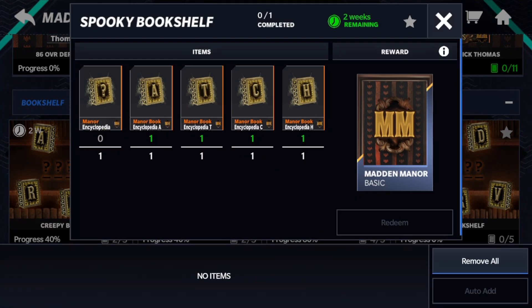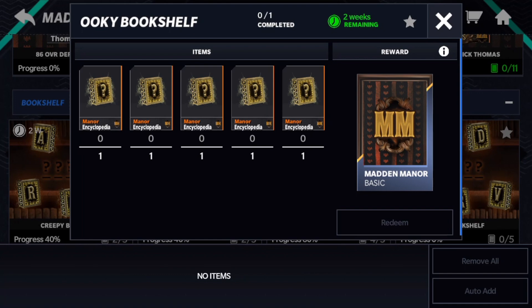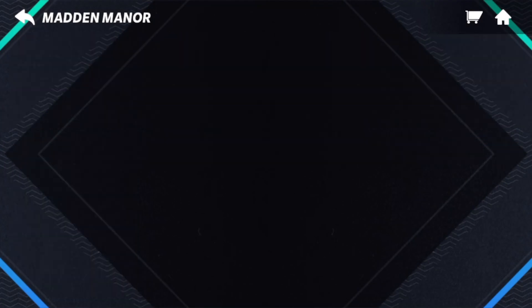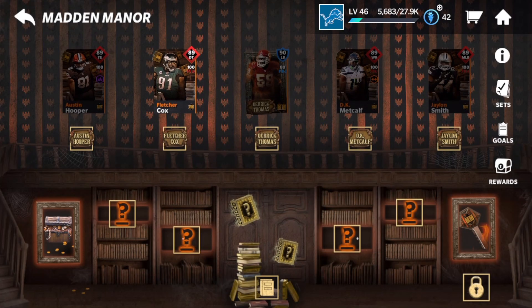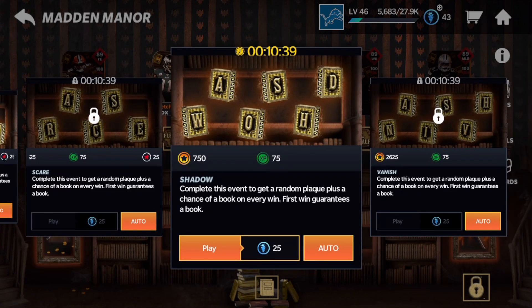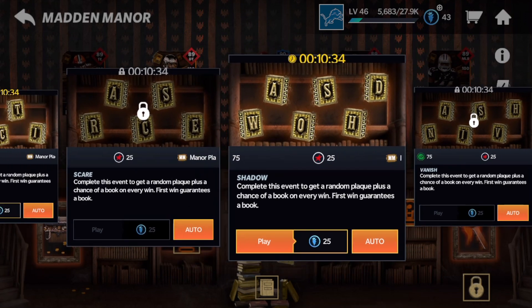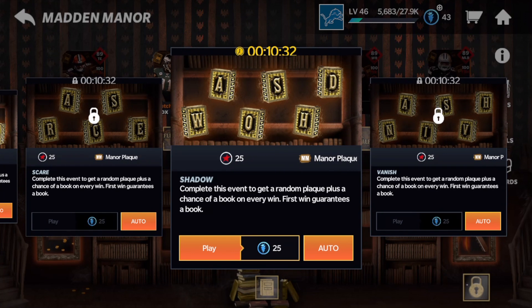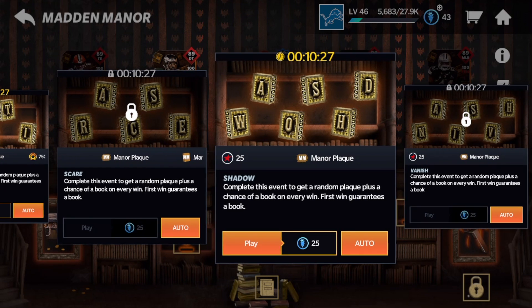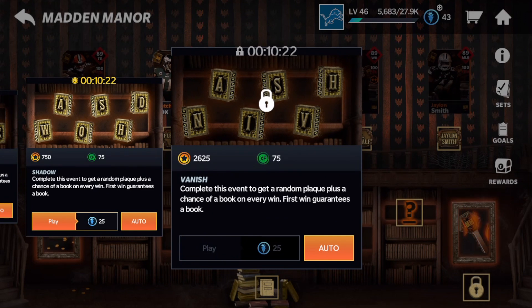The third one is going to spell CATCH — C-A-T-C-H. And the last one is going to spell DRIVE — D-R-I-V-E. If you complete all four of those, that's going to unlock the treasure chest. You're going to get those letters by playing events down here. Make sure to play at least the first win of each event. There are 25 stamina each, they refresh and rotate every four hours. On first win, you get an automatic letter plus some plaques, and subsequent plays give you more chances at letters. Play those first wins, get your letters, and complete those sets.